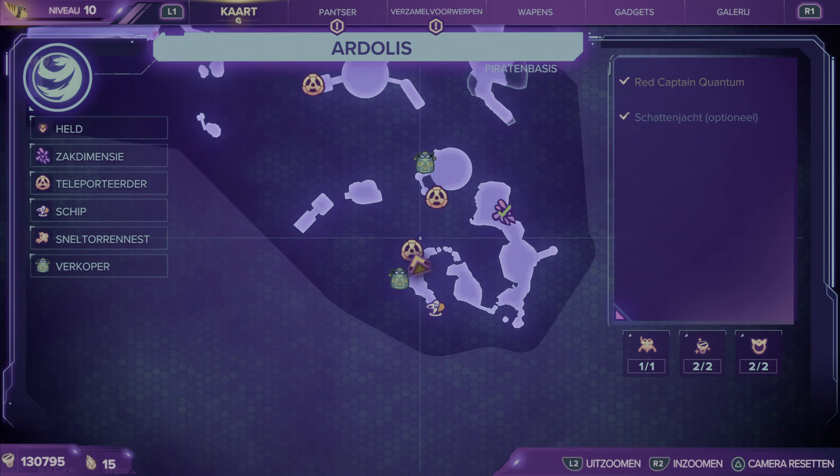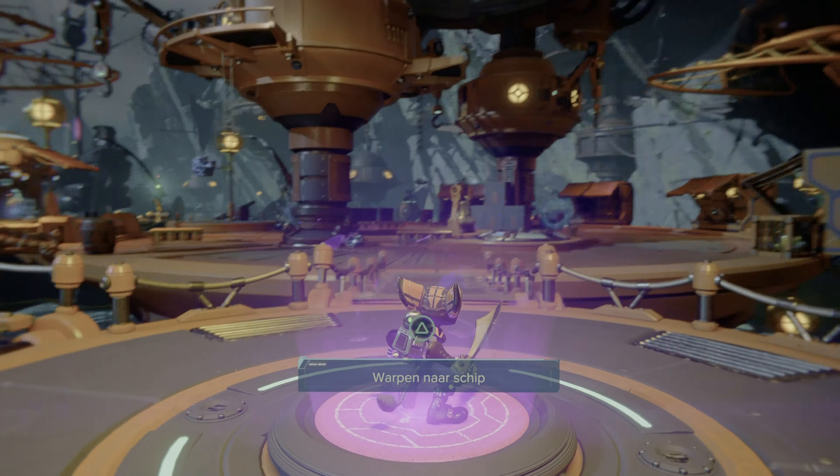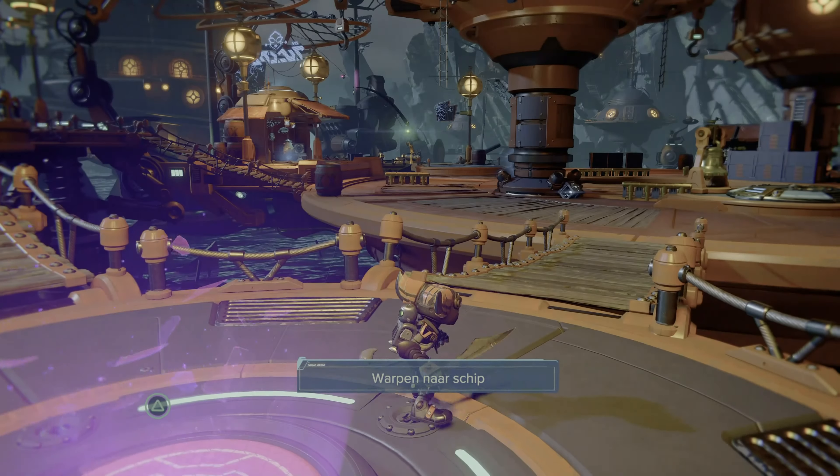Now I have found a really easy way to get to that abandoned island that I am showing right here. First go to the center of the map, the Pirate Market.